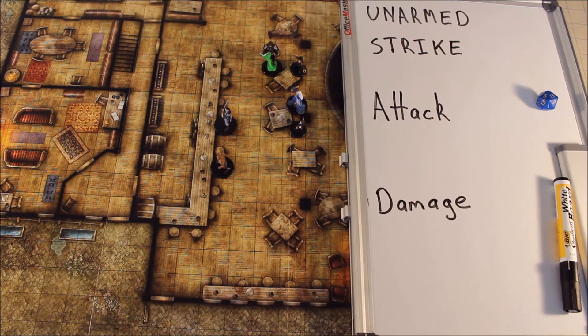Hi, welcome to How to D&D. My name is Fred Wheeler and today I want to talk about Dungeons and Dragons 5e and the unarmed strike. Now unarmed strikes for all the other classes work differently to the monk. So just remember this is the standard unarmed strike. You can find it on page 195 of the Player's Handbook. This is not for the monk. The monk works differently.